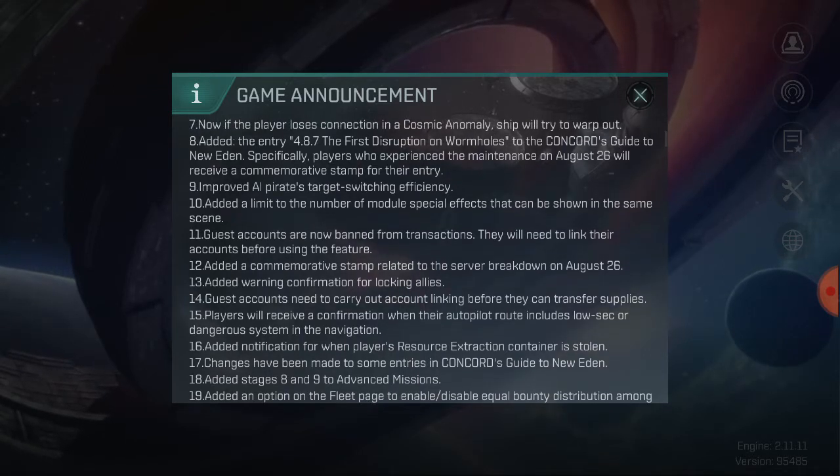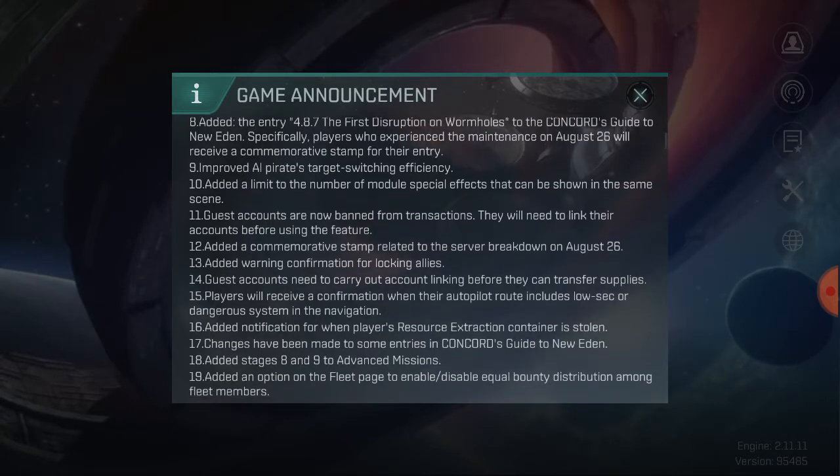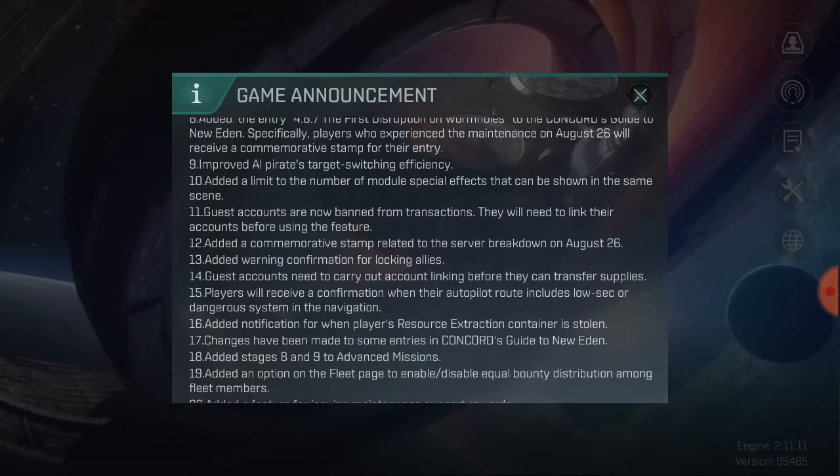They've added entry 4.8.7, the first disruption of wormholes, to the Concord's Guide to New Eden. Specifically, players who experienced the maintenance on August 26th will receive a commemorative stamp for their entry. We were supposed to receive medals — that's what was promised — and I don't know if the medals are also coming through with this.